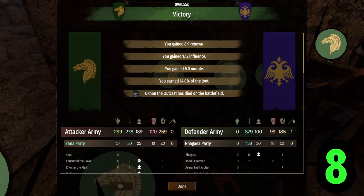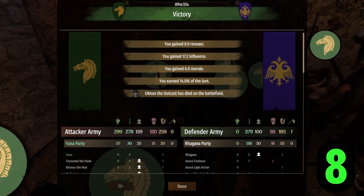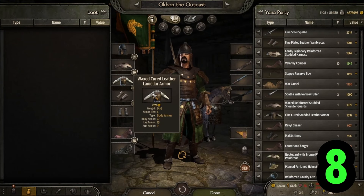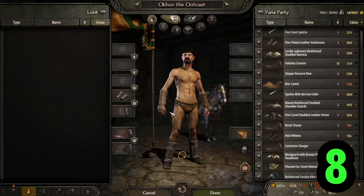If you spot in the battle report that one of your companions in your party has died, you can retrieve their equipment at the loot screen stage. After this page they will be removed from the game. They will be naked in the encyclopedia though.